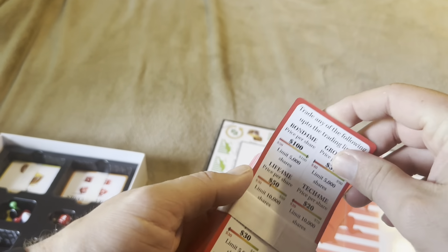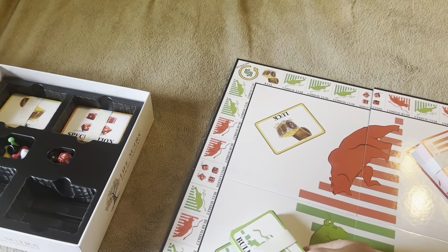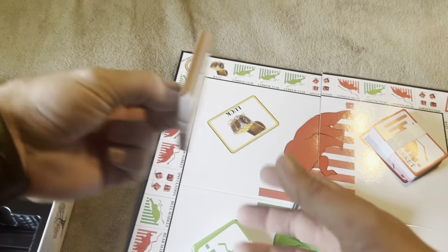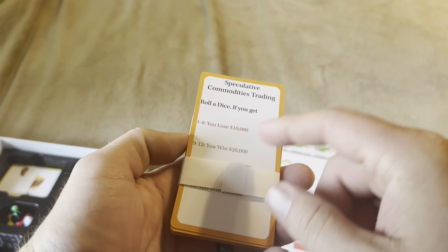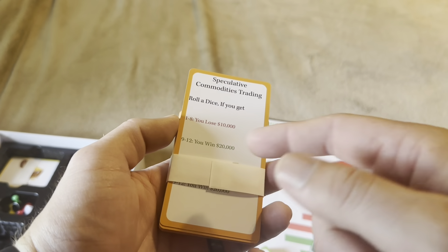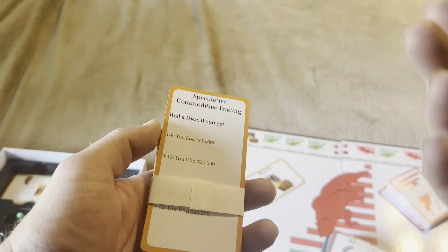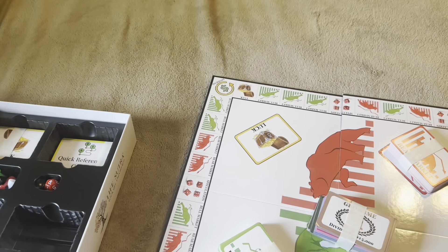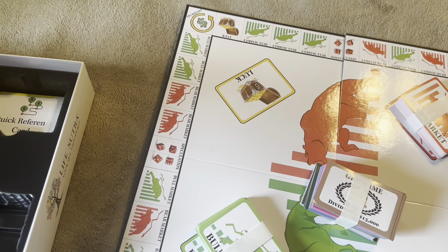This helps teach those who aren't familiar with stock markets how market conditions affect prices. With the speculation cards, for example, a commodities trading card says: roll the dice — if you get 1 through 8 you lose $10,000, if you get 9 through 12 you win $20,000. So you might lose $10,000 or win $20,000 based on speculation.